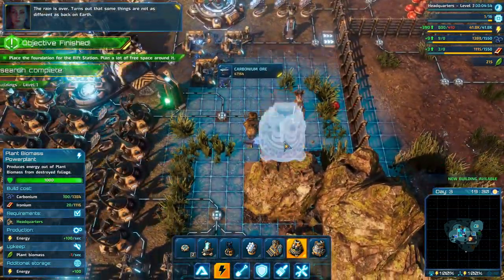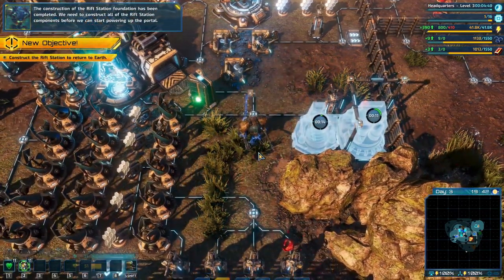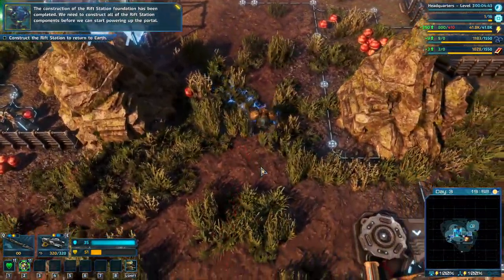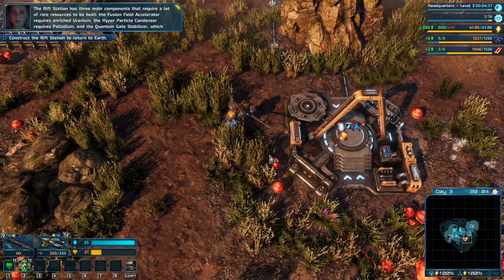Turns out that some things are not so different from back on Earth. The construction of the Rift Station foundation has been completed. We need to construct all of the Rift Station components before we can start powering up the portal. The Rift Station has three main components that require a lot of rare resources to be built.